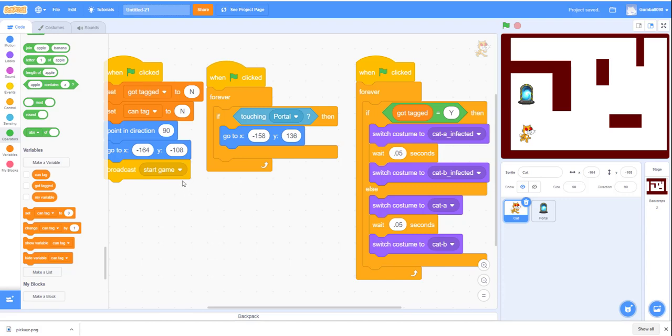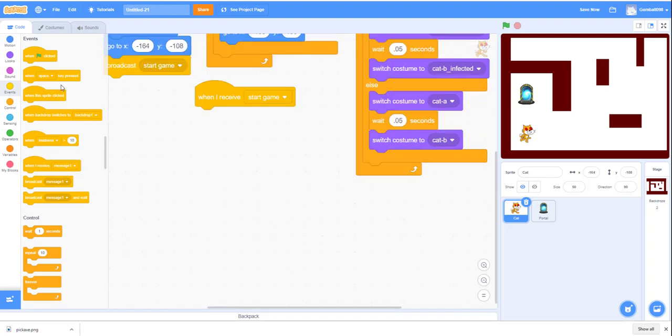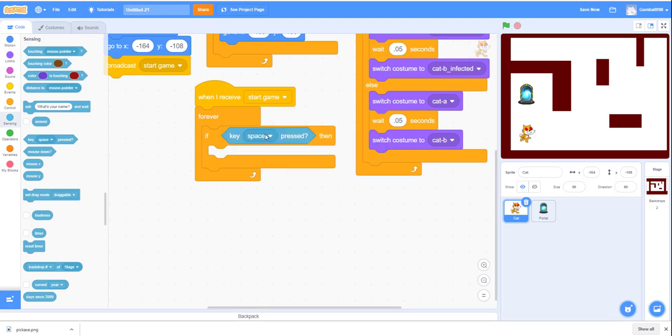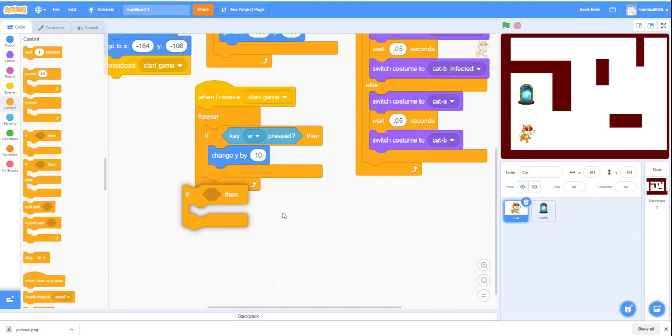There's more code for the cat. When I receive 'start game,' go forever. Add an if-then block - if the W key is pressed, change y by 10. You also need another if-then loop inside checking if touching the wall color.